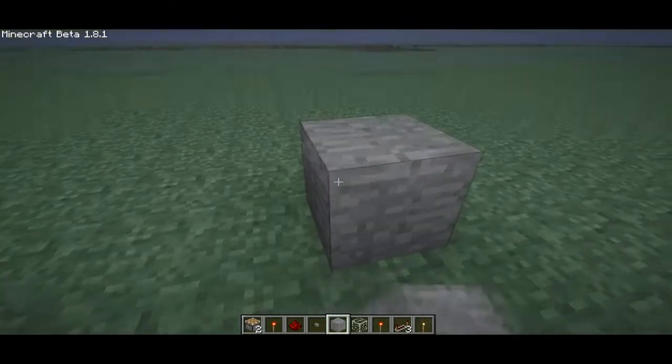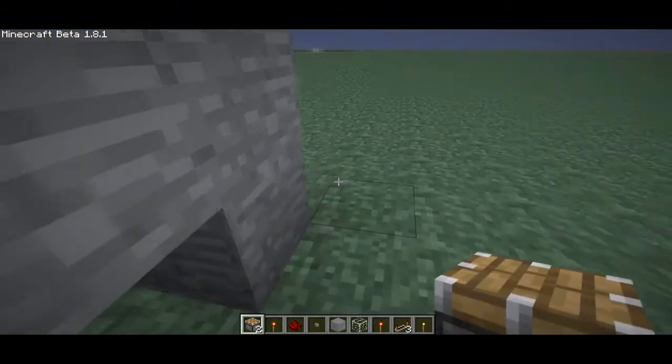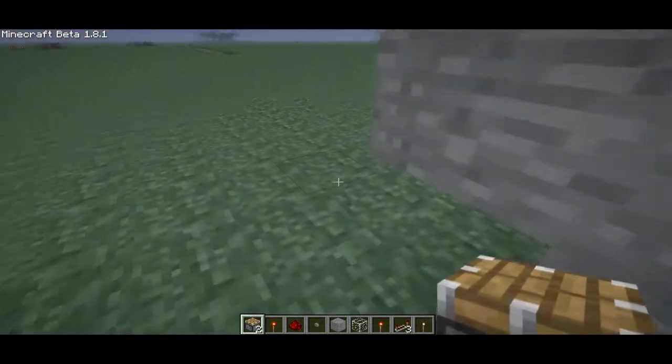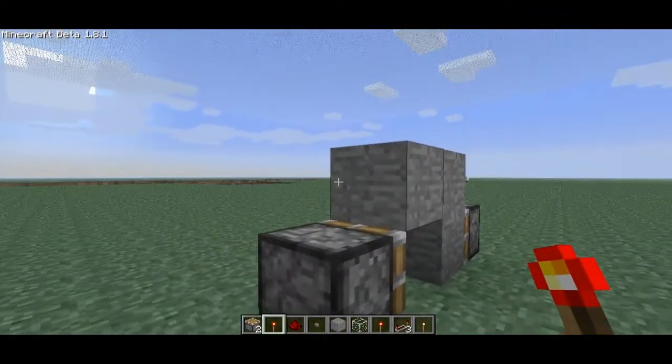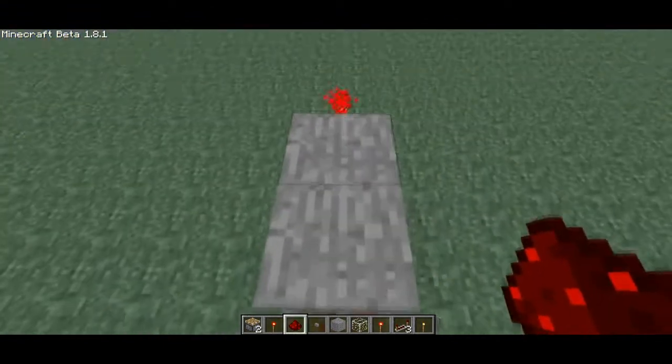Put the stone in a formation just like this, place a piston here to push it to the side, and here. And place the redstone torch here, and here, and here.